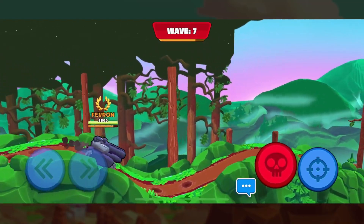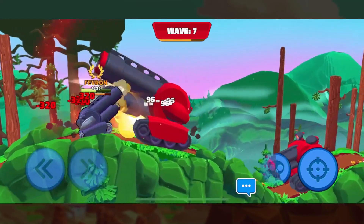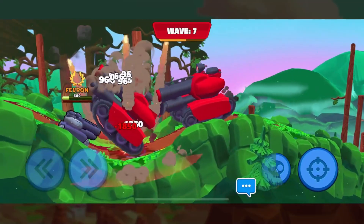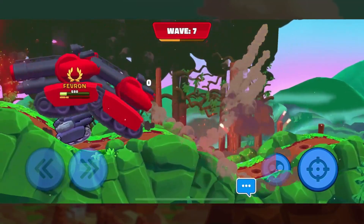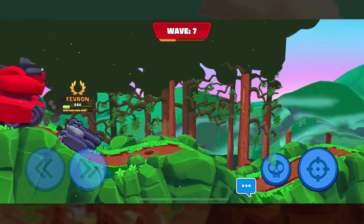Of course we all know that in team survival mode, wave 7 is one of the most difficult ones to deal with — the bugs are just so strong. But now that we've seen the basics, let's see how it works against actual players. Let's jump over to some Bunker Bash and see how that looks.